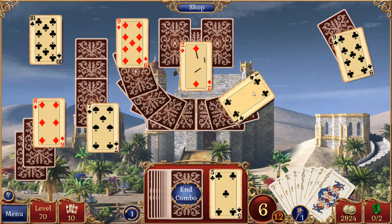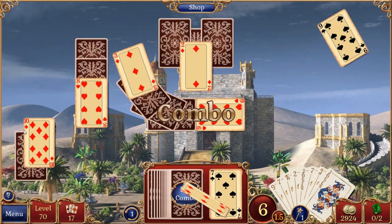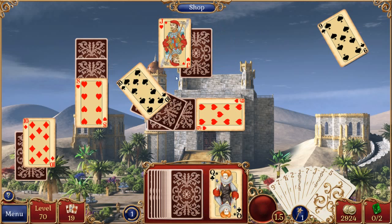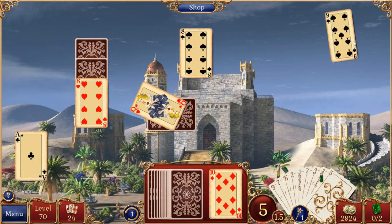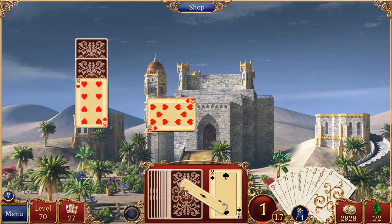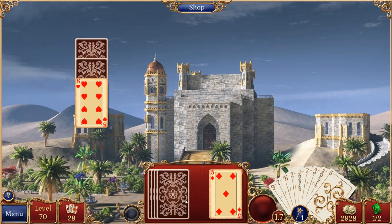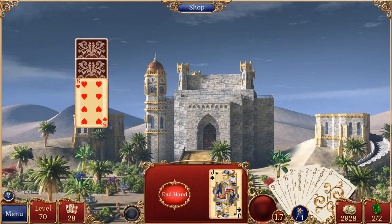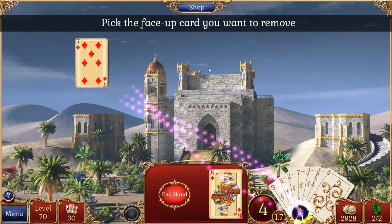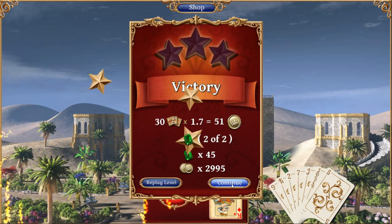Let's do this. There we go, got some combo. Got another card. I wonder if we get 3,000 now. No, we do not. We have five away from it.